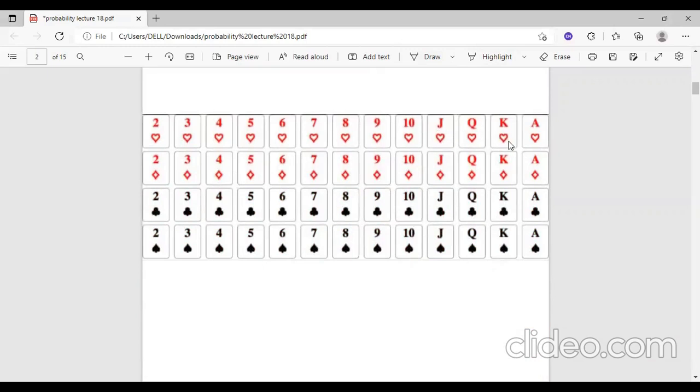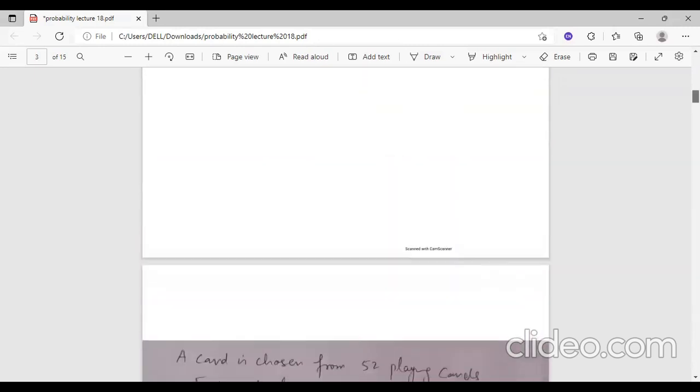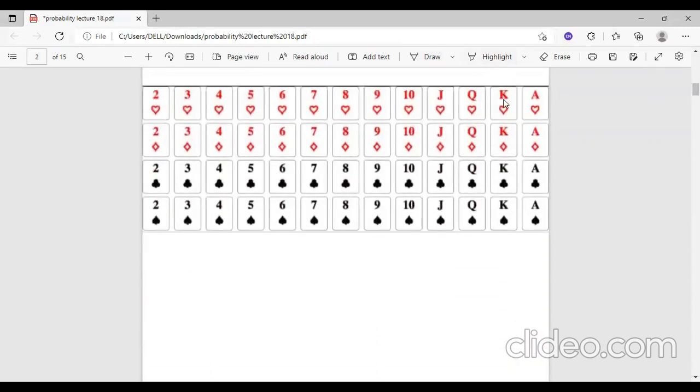In each suit, there are three face cards total — Jack, Queen, and King — making 12 face cards in all. And there are two red kings and two black kings, making four kings total.